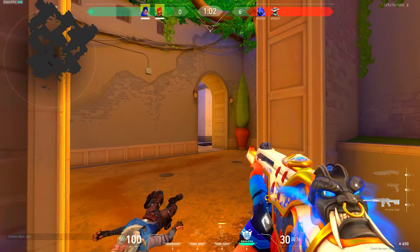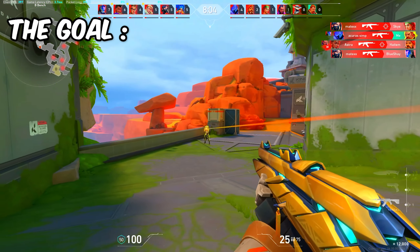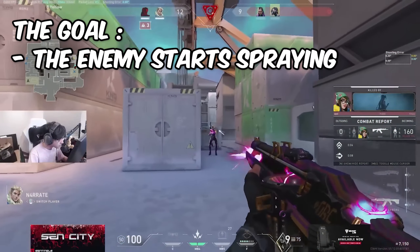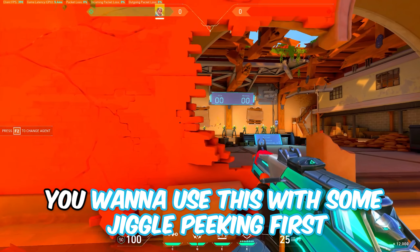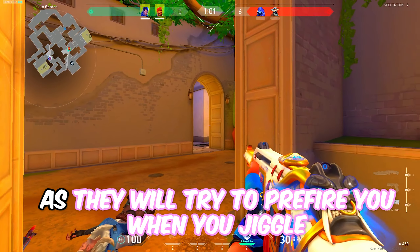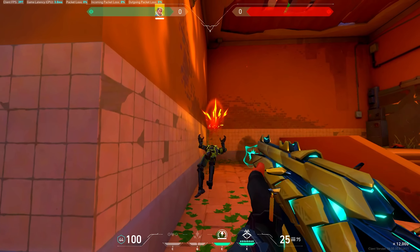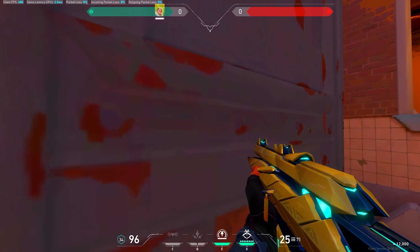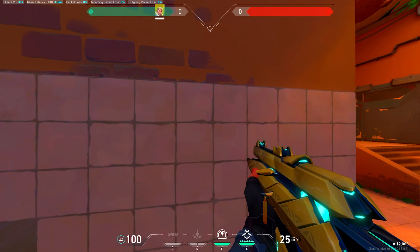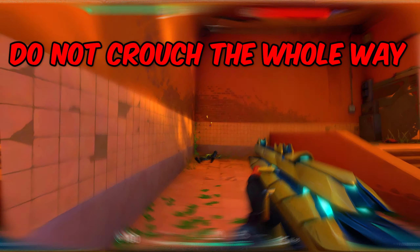The pop and swing is another very situational peek — it's a wide swing that is wider than normal, taking a few more steps in the swing. The purpose is for opponents who hold an angle and start spraying while standing still, giving you time to line up a headshot for a fast kill. You usually want to use this with some jiggle peeking first to throw off your enemy's crosshair placement, as they will try to pre-fire you when you jiggle. Lastly, if you're going to peek an enemy holding a close angle, you can always crouch peek into them. If an enemy is holding a really close angle, their crosshair placement needs to shift a huge amount if you're crouching, since they're holding at head height. Simply run and then just before they see you, crouch into the angle — but do not crouch the whole way as that makes you an easy target.